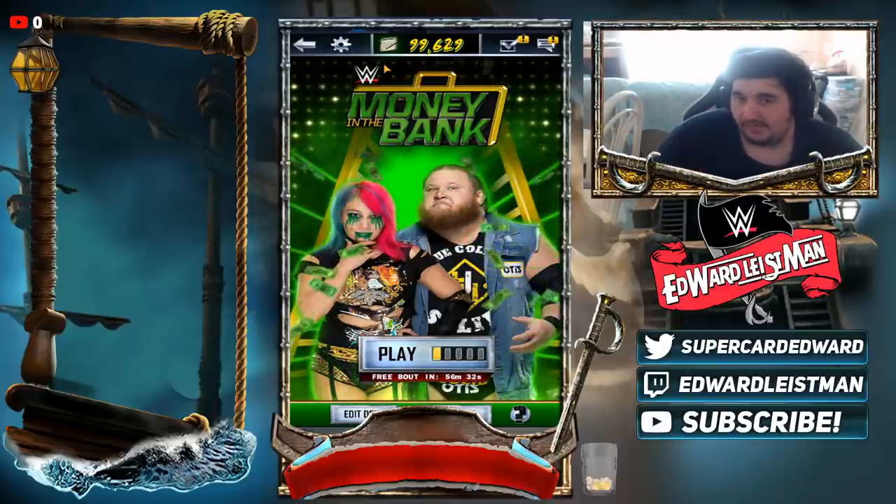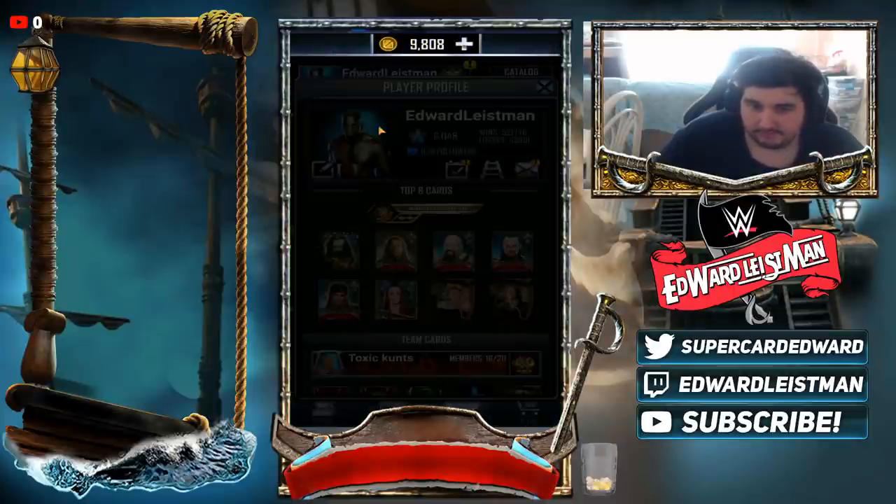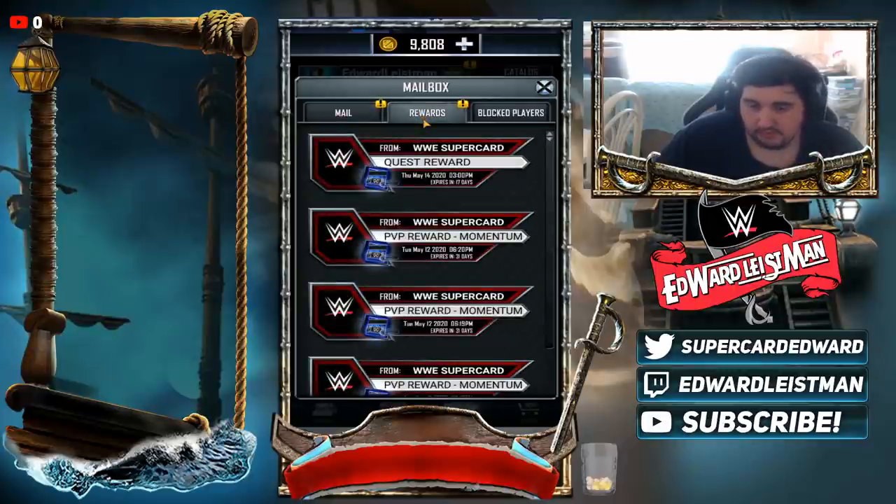We're going to be saving all the packs we get for the next tier, if you're wondering. I have quest rewards and PVP packs — everything here is going to be saved. Unfortunately, I don't think I'll be able to save the Wild Wednesday packs because there are only 17 days left and I don't think the new tier will be out by then. But I will be able to save the others since they take 38 days to expire, so I'll have three packs plus whatever LP I need to spend.